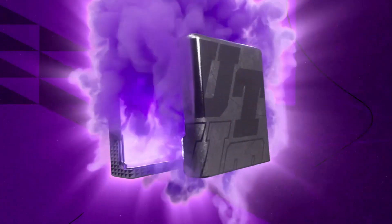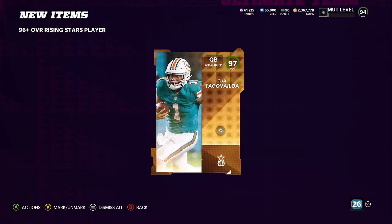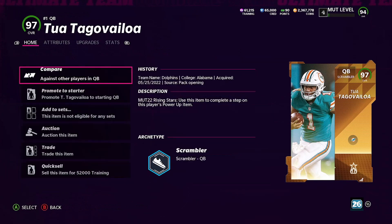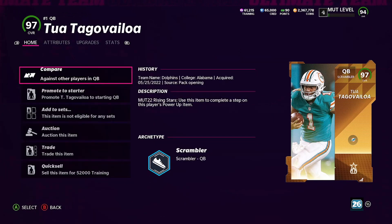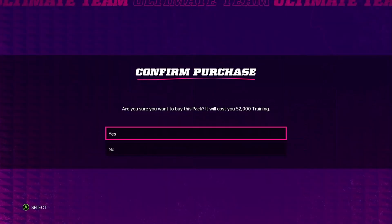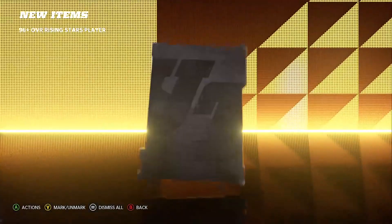Let's come back here to Training and open up the next one. We have to subtract 210 from this — we're at 225 right now. We get a 97 Tua — that's an old 97, but at least it's a 97. He's going for 100,000 coins. We need the 98 to make some more profit. Come on, give me the 98, EA — don't do me dirty!